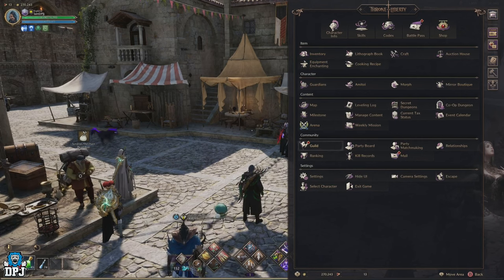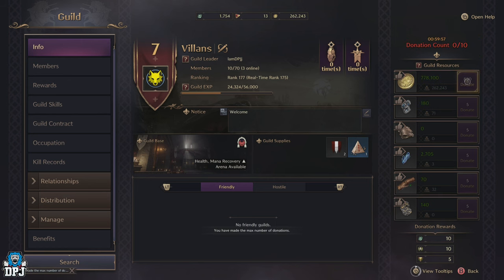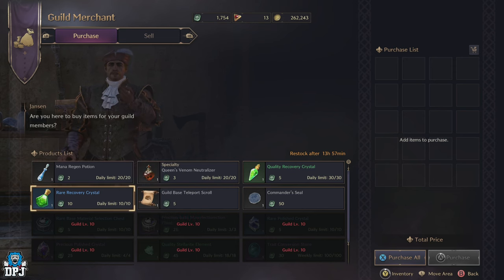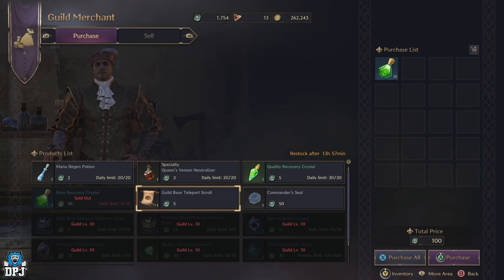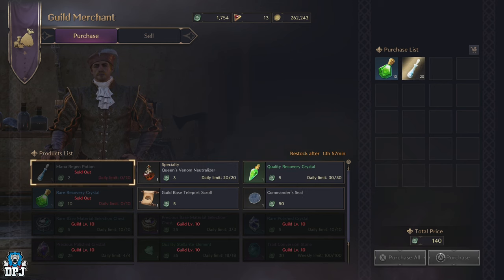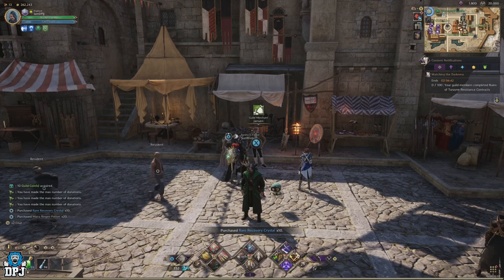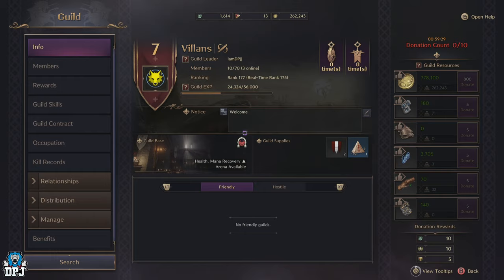First up: donating to your guild and getting those guild tokens. Having a guild and donating to it — whether that be Solent or resources — is a great way to earn guild coin, which is a vital currency you should be working with. Donating to your guild daily should be something you are 100% doing at a minimum. Using those guild coins, you can buy certain items from the guild merchant, which have a daily limit on them, so you definitely want to be buying what's important.